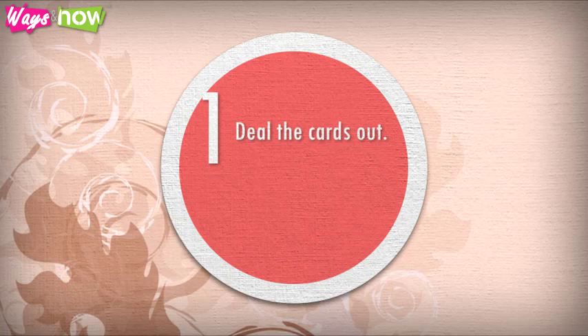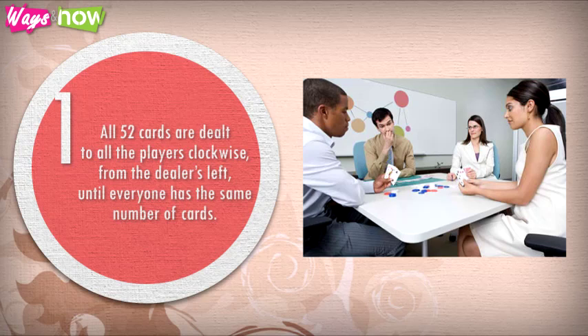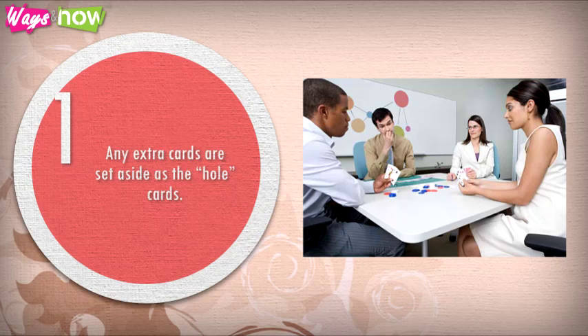Step 1: Deal the cards out. Players pick out a card at random. The one who gets the lowest point card is the dealer. All 52 cards are dealt to all the players clockwise, from the dealer's left, until everyone has the same number of cards. Any extra cards are set aside as the widow card.